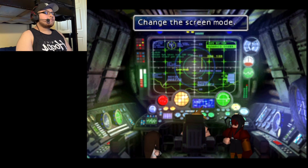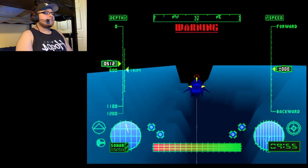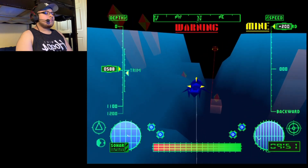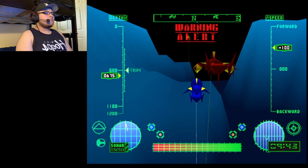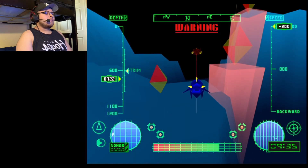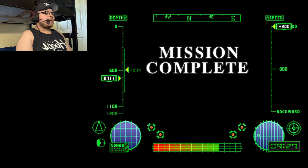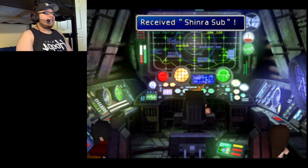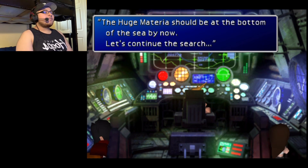Okay, let's start this mission. Hopefully we know what we're doing. What the hell — already a warning. So the mines are those triangles? Slow down, slow down. What? What? Did we do it? Mission complete! No way, we did it that fast? Okay, so what now? Finish up — we did it! That was easy! Phew! The huge materia should be at the bottom of the sea by now. Let's continue the search.